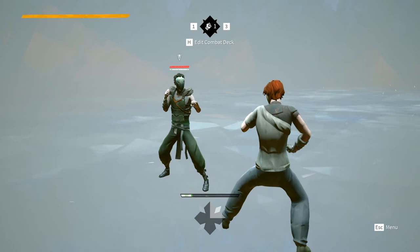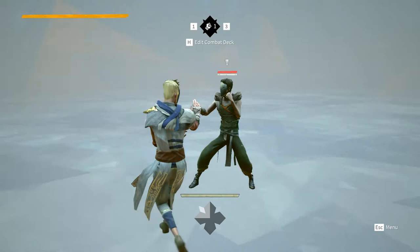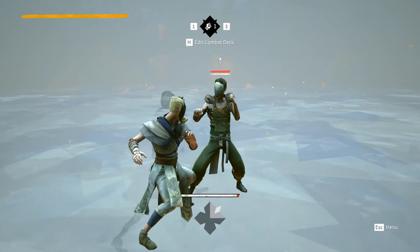You can also string just attacks into feints, and vice versa, in order to punish an opponent who has learned the pattern of your strikes. Feints are activated by pressing the guard button immediately after you attack. The timing is a little tight, but quite forgiving. Feints allow you to punish your opponent in a number of ways, but there are two main ways of doing so.